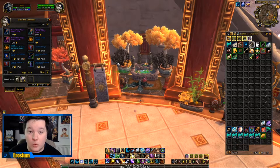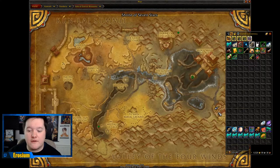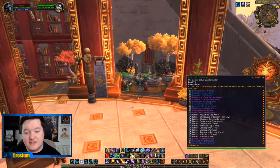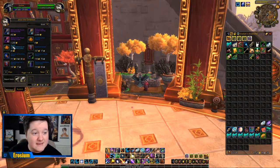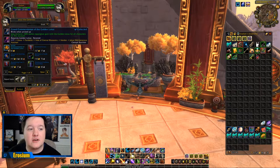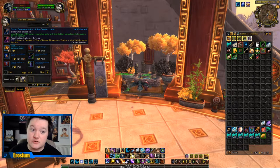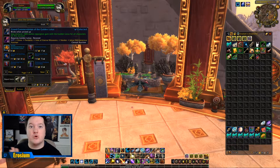Something worth noting: when you get to Revered with the Golden Lotus, come back to the Shrine of the Seven Stars and speak to this gentleman here called Jalu the Generous. He sells all of the Golden Lotus items, including the Grand Commendation of the Golden Lotus, which you can only buy at Revered status. It unlocks a 100% bonus reputation for the Golden Lotus — so instead of getting 10 reputation per kill you get 20, and when you kill a boss you'll get 400 instead of 200, speeding up that Revered to Exalted grind significantly.